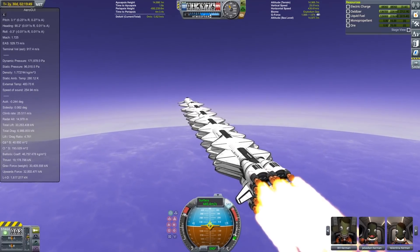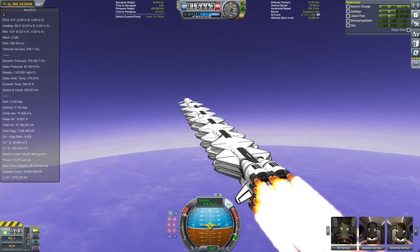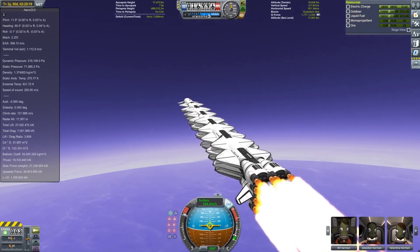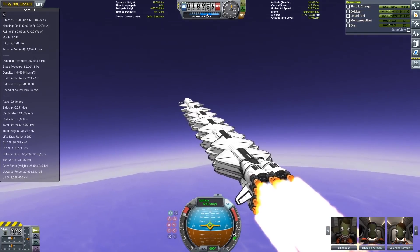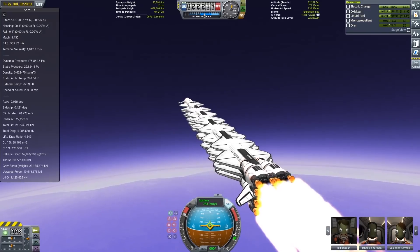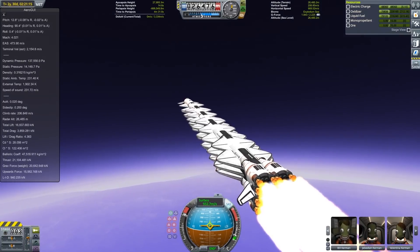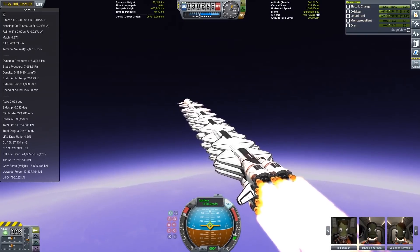Now that we're through transonic speeds and our wings are generating gobs of lift, we can allow this to naturally start climbing. This is the phase where I could actually use less lift from the wings. I'm putting the nose of this below prograde to cut into the natural 3 degree angle of attack of the wings. This is not ideal at all in terms of maximizing our lift-to-drag ratio, but it does prevent us from climbing too much, which allows us to reach a higher speed more quickly — and by now you've noticed that's the number one thing you can do to increase the efficiency of rocket engines on an ascent. We do still climb, and as we get into the thinner atmosphere, both the lift and drag decrease and we now have a more appropriate amount of lift from the wings.